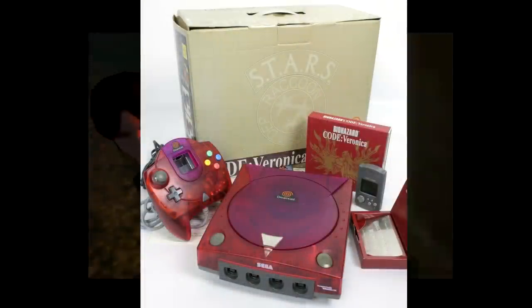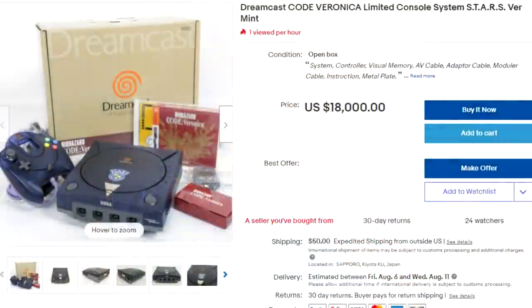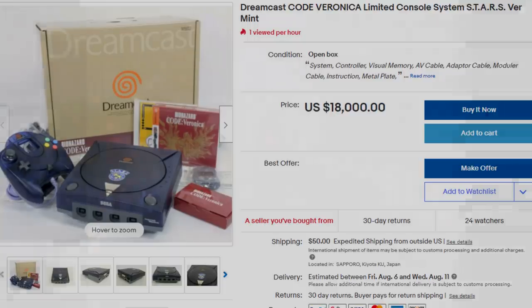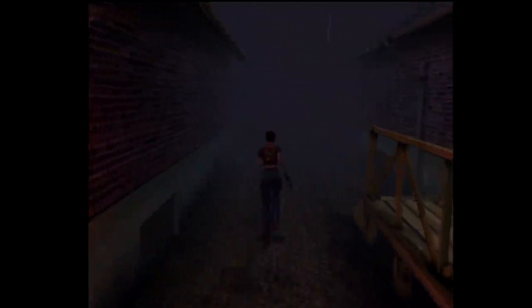Capcom also saw fit to release two special edition Dreamcast systems based on the game. One is a pinkish red Claire edition, the other is a Blue Stars themed release. These units are rare and highly sought after, and a mint complete in-box piece will cost you an arm and a leg. I still remember vividly when Code Veronica was released — I was very much looking forward to it and it promised some innovations that we hadn't seen in the series yet.